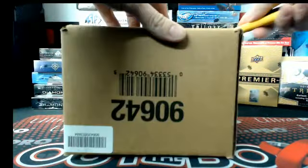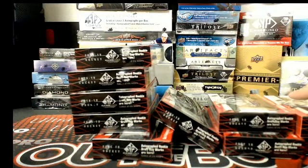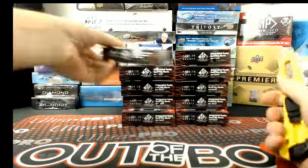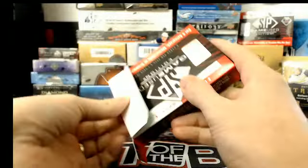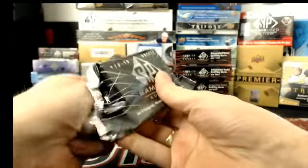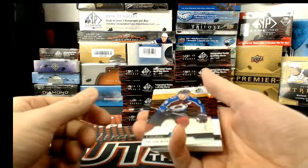Looking for a Pedersen true rookie. All right, let's do it — box number one. We start with Isaac Lunderstrom, orange foil force Anaheim, and Nathan McKinnon out of 197, Colorado.